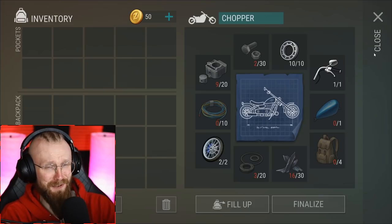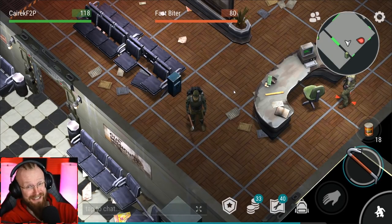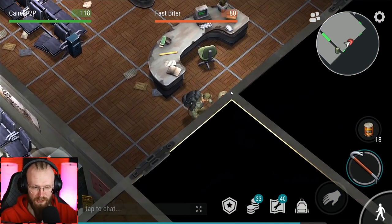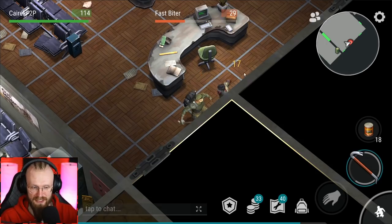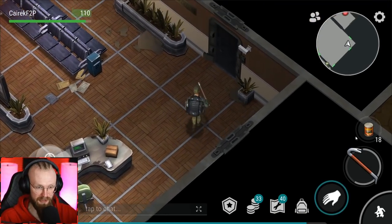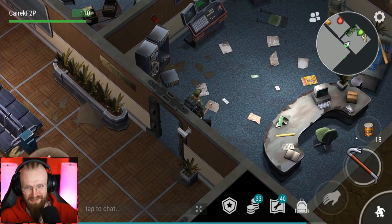I'm gonna ask you a simple question: what is the best place to get chopper parts? The answer is 100% correct — it's Bunker Alpha. That is why today we're gonna be clearing Bunker Alpha, but I also think we're gonna go to the hard mode third floor, as I want to fight the blind one, and maybe that way we're gonna get 10 red tickets, as I don't think we've even fought the blind one yet in this account. I'd like to show you that it's still possible to go and kill the blind one.